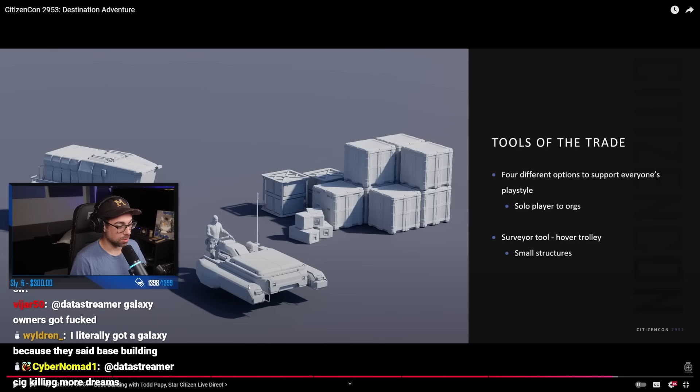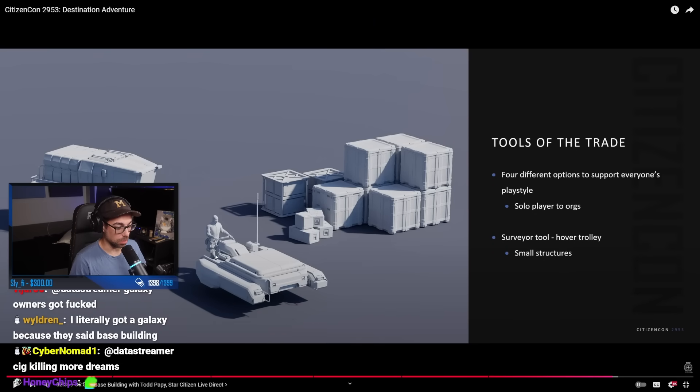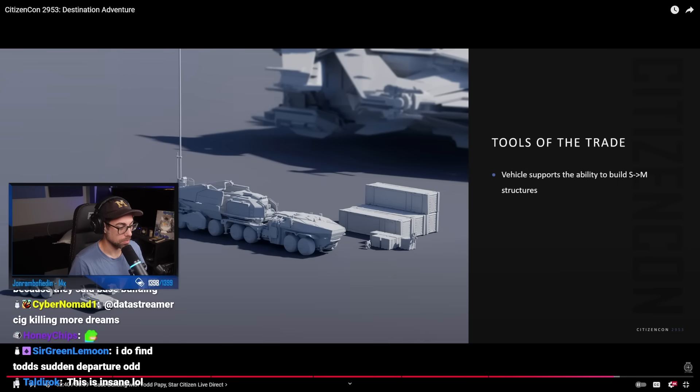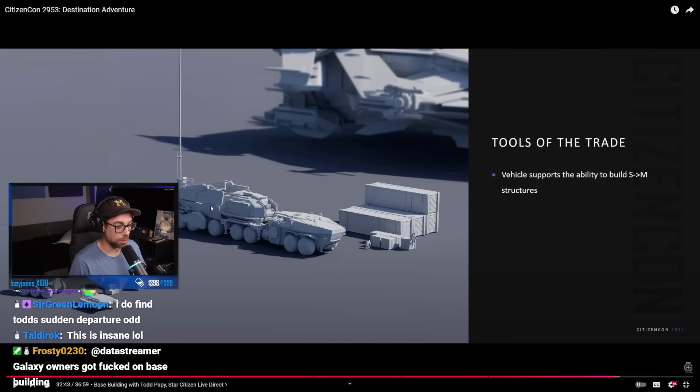So there's the vehicle that basically is what we saw at CitizenCon. Behind me is a mule, which was obviously replaced by the CSV. With the Surveyor tool, you can only build the small buildings. With the vehicle, you can build small and medium-sized buildings. And then we have not seen this Argo Atlas platform. This may have been replaced with that tall tower.